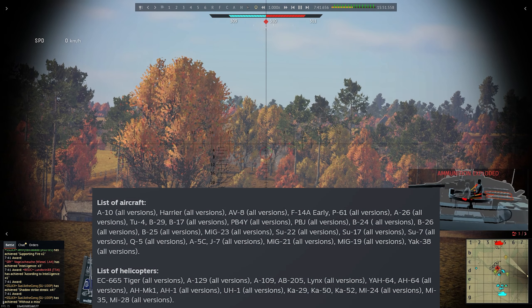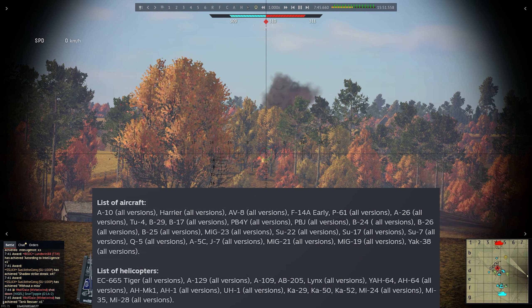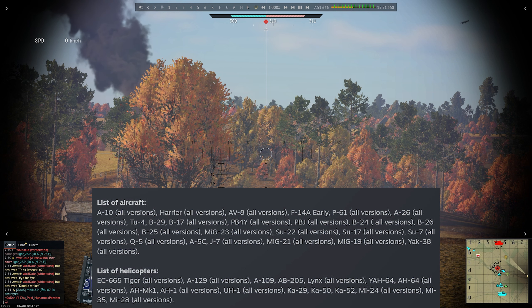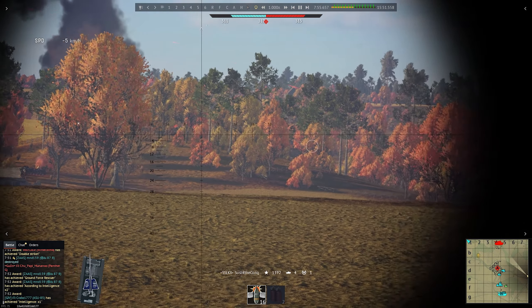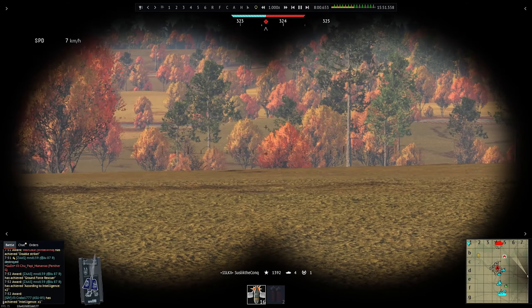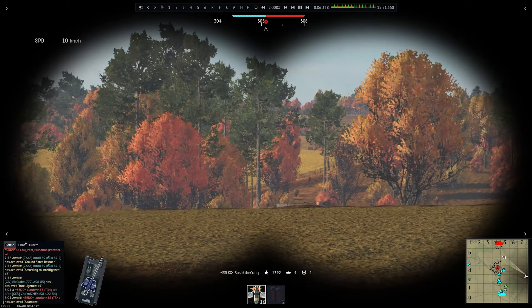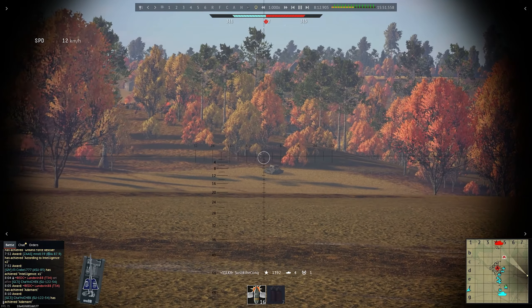There's also a new mechanic: aircraft engine fire extinguishers, which will work the same way as in tanks. There are two types — automatic and manual — depending on what plane or helicopter you have, you'll be able to extinguish your aircraft. Before, when you burned a plane you'd just pull off the tail and fly in a different direction. Now you have to make sure he's dead for good, otherwise someone will steal your kill.